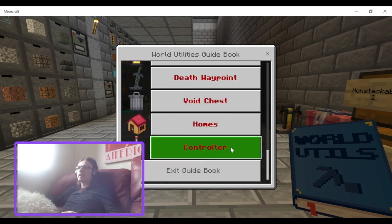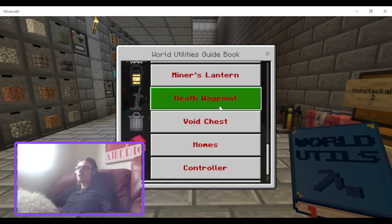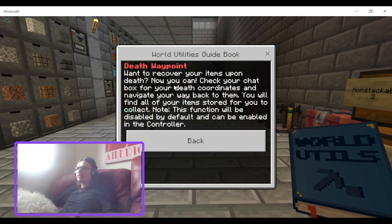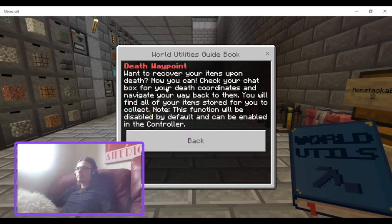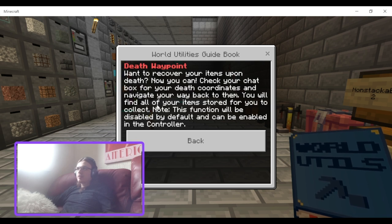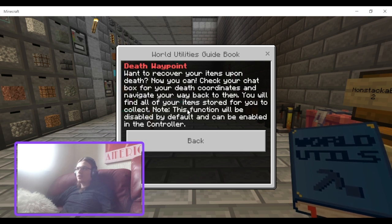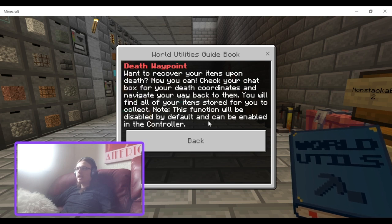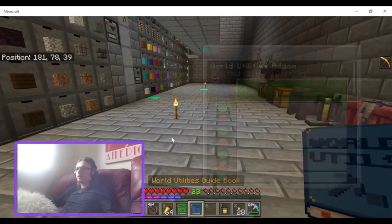Death Waypoint. Want to recover your items upon death? Now you can check your chat box for your death coordinates and navigate your way back to them. You will find all your items stored for you to collect. Note this function will be disabled by default and can be enabled in the controller.